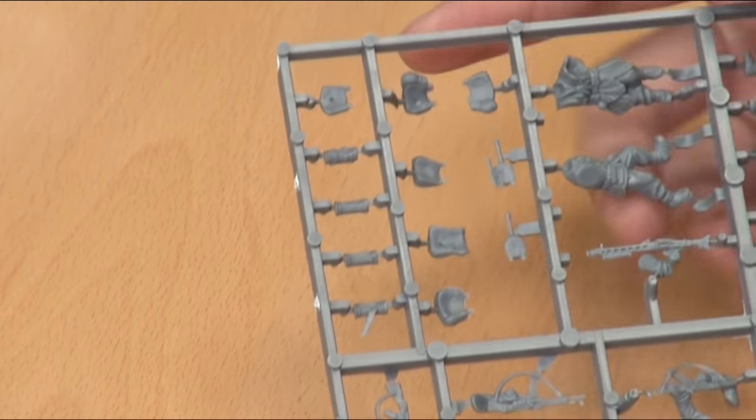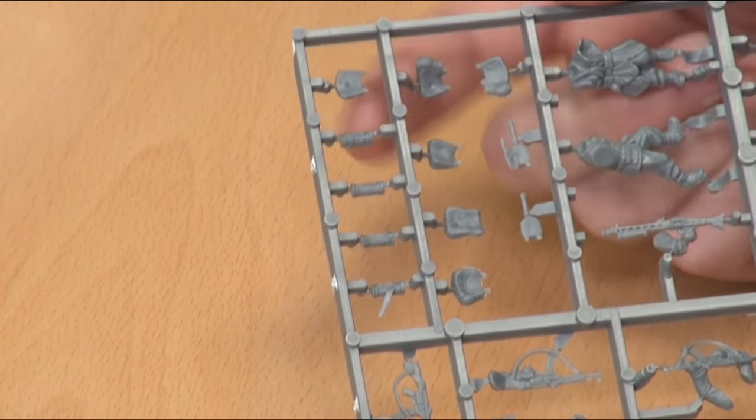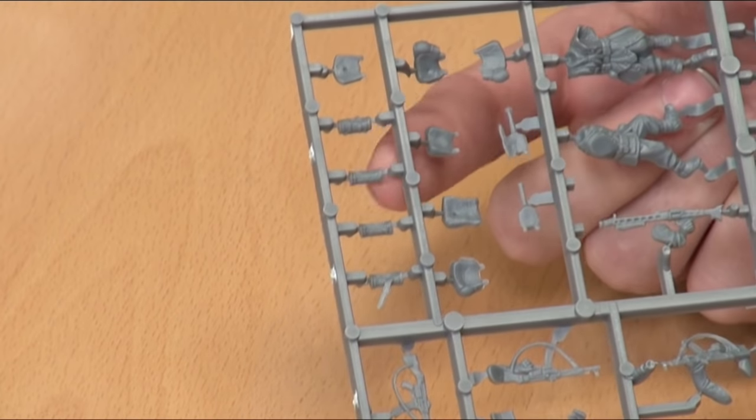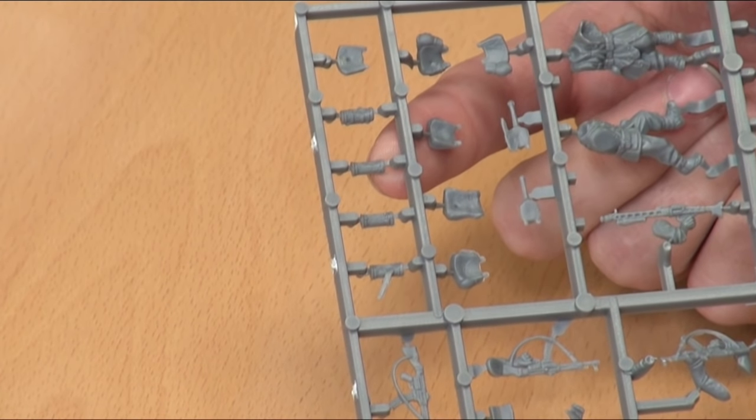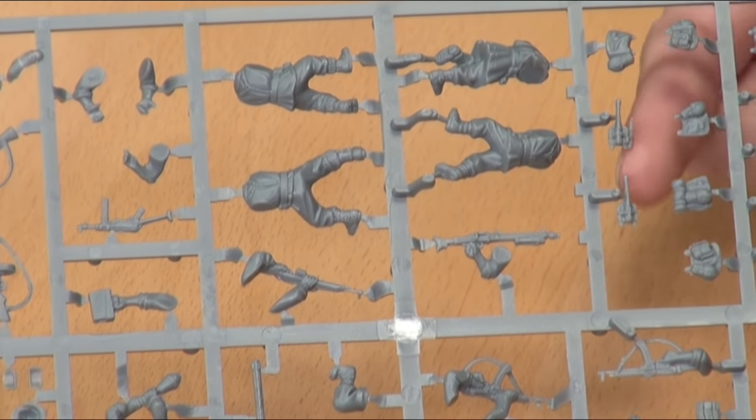On our first sprue, if we have a look here, what we're seeing is ammo packs and bread bags. I assume this was the old gas mask canister that people just threw the gas mask out of. More bread bags. We've got the entrenching tool, bayonet, and entrenching tool. We've got our main bodies here.